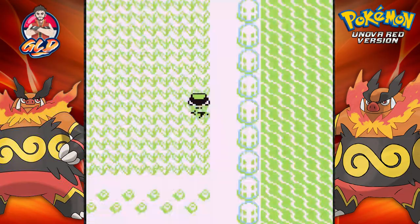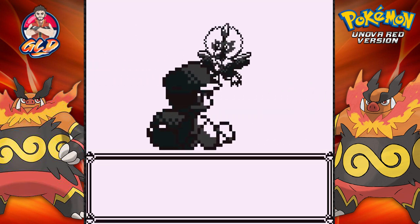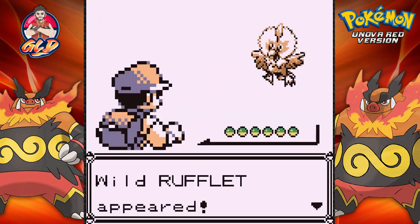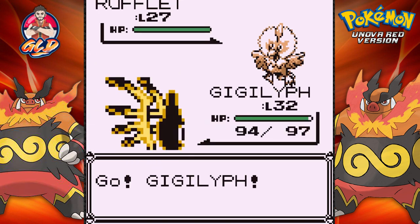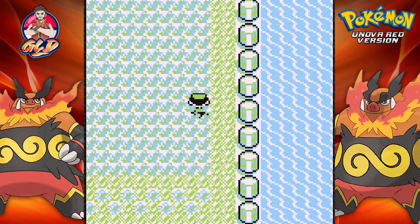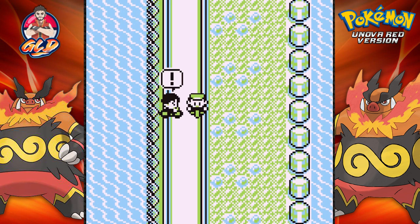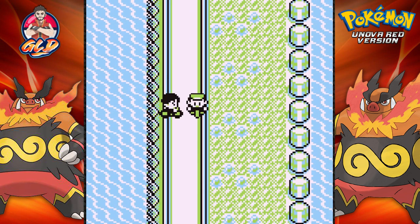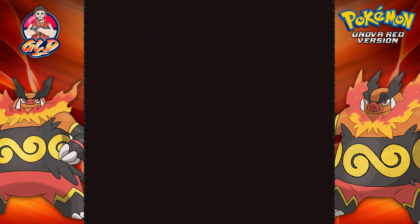Let's see what Pokemon we can find - just one try and then off-screen. Here we have a Rooflet, so I'm assuming it's the same Pokemon I found when I got the Fly technique. I'm just going to go downhill and make a run for Fuchsia City while battling maybe one or two trainers.